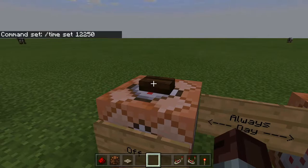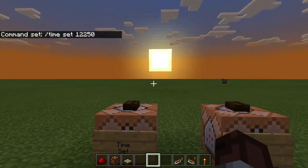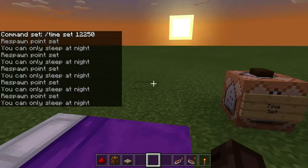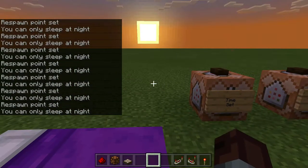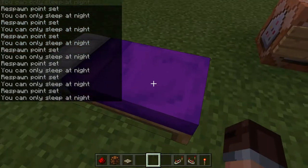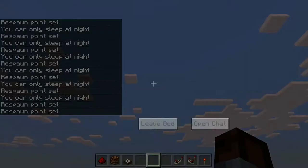So if we turn always day off, the sun will start setting. You can see it's not quite time to sleep yet, but in just a few minutes it will be. 12,250, just from trial and error, seems to be a good time value to pass that 'can't sleep / can sleep' threshold.